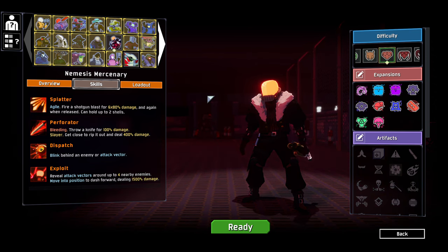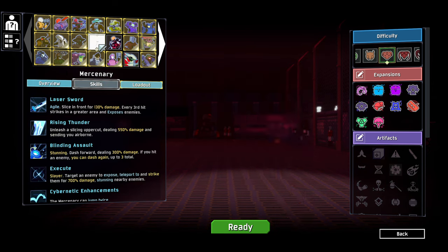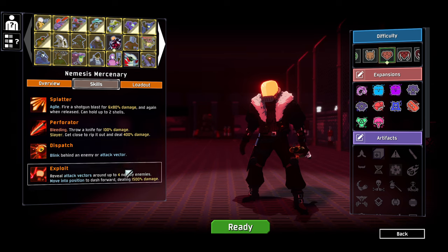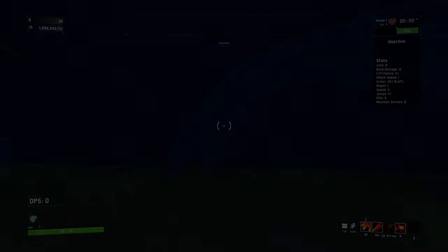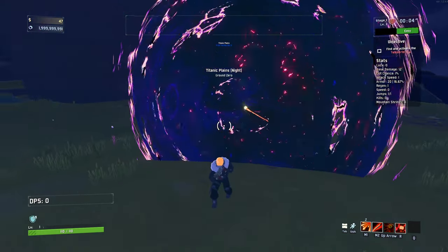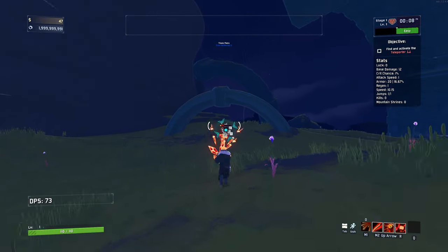Hello everybody and welcome back to an episode of Risk of Rain 2 modded. We're jumping in again, this time using the Nemesis Mercenary, which seems pretty interesting. You can see an alternate version of the Mercenary here, but this time we've got a shotgun and some bleed and interesting things to work around. I'm intrigued to see how this pans out. These Nemesis versions seem pretty cool — I'm always down for a character that starts with a shotgun. Shotguns are some of my preferred weaponry in most games.